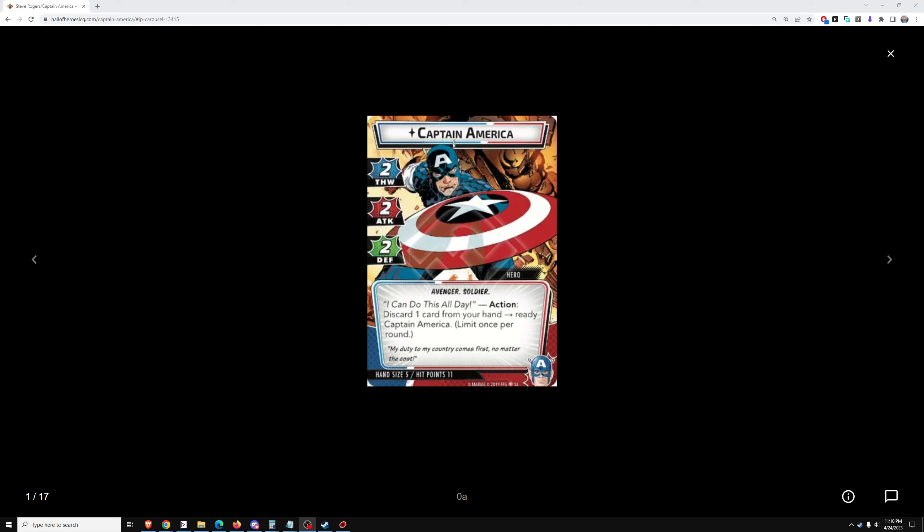The first card is the hero card, Captain America. 2-2-2, very balanced stats. Avenger Soldier tags. 'I can do this all day' — discard one card from your hand, ready Captain America. This is similar to Arc Reactor with Iron Man, except Arc Reactor you don't always get turn 1, it's not innate, and Arc Reactor is an initial investment of 2, then doesn't cost anything for the rest of the game. So it is better than this ability, but less consistent. Captain America's is built-in, but it does cost you one resource. Usually at this stage in the game, you do have at least one card in your hand that you don't really want there. So discarding one card from your hand — often you won't mind doing that at all. This is a pretty strong ability.